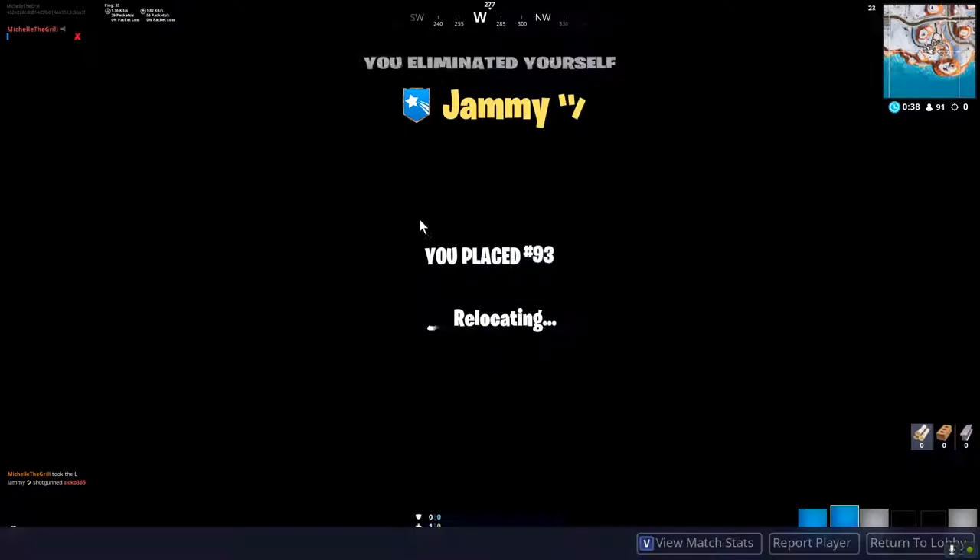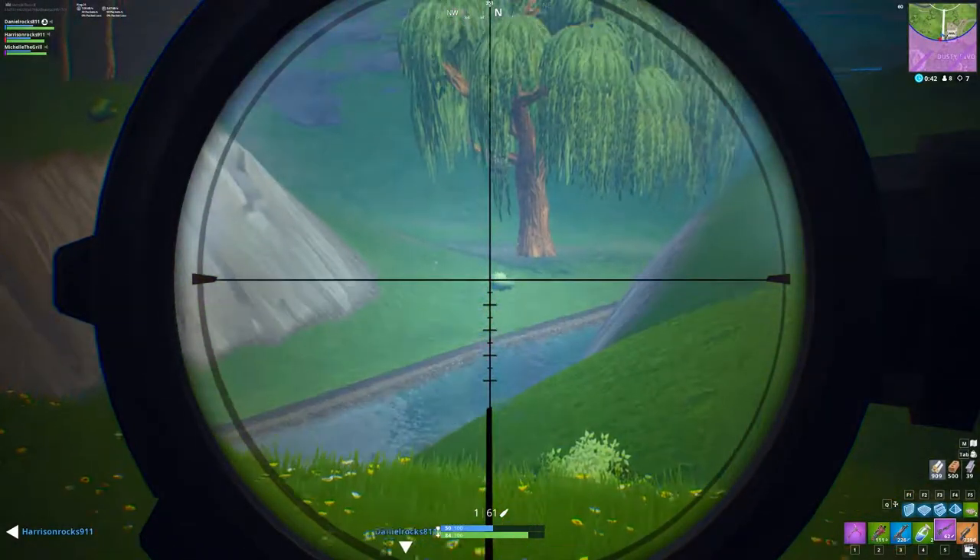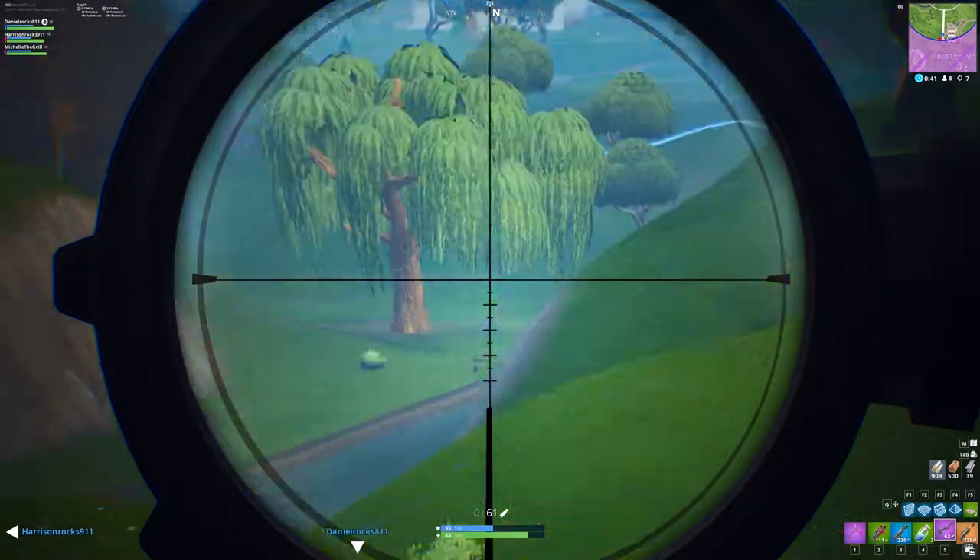Once you've got your heavy sniper rifle, look for a target. Then press Alt F4 to zoom in, and uninstall to hit your shot.